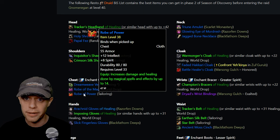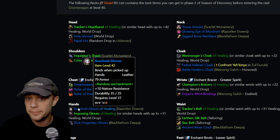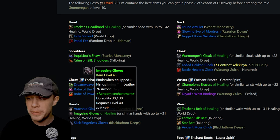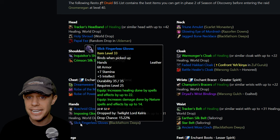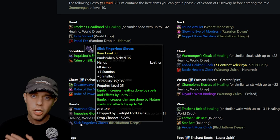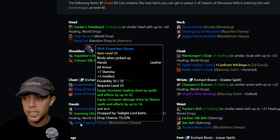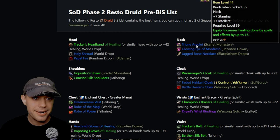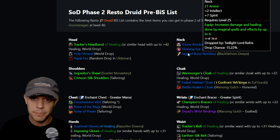On the hands, the Arachnid Gloves have a random enchantment from Razor Fen Downs with some Nature Resistance, making them really useful. There's also the Imposing Gloves BOE World Drop with up to 31 healing, and the Slick Fingerless Gloves from the BFD Raid. On the neck, there's the Triune Amulet from Scarlet Monastery, the Glowing Eye of Mordrash from Razor Fen Downs, or the Jagged Bone Necklace from BFD. This list includes items from both raids and new dungeons so everyone has options.